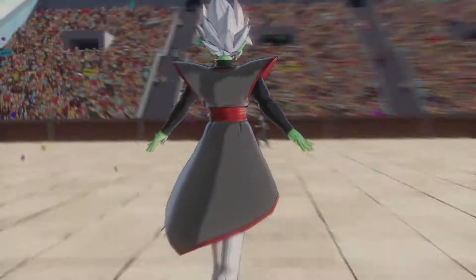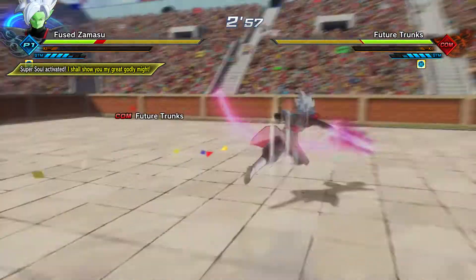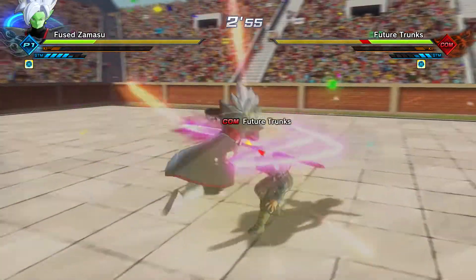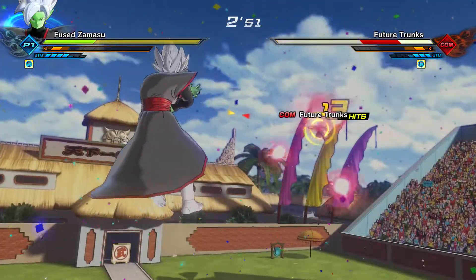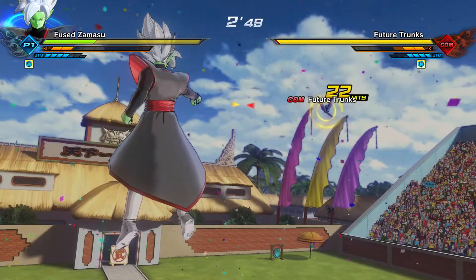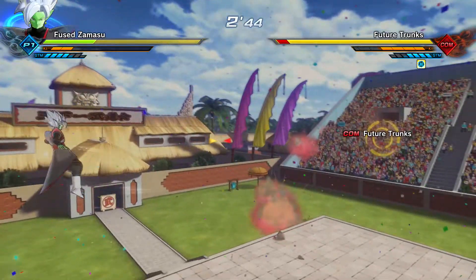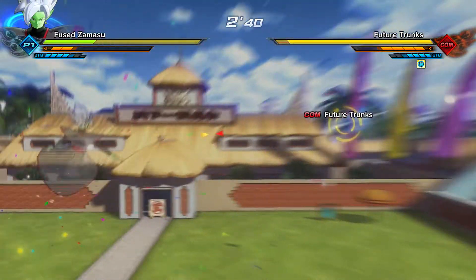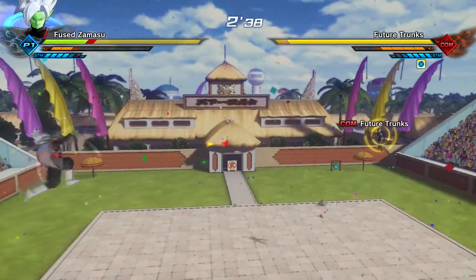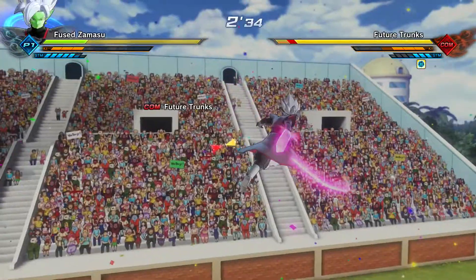There he is, too sexy. Okay, let me see how he plays. Zamasu's got the big sword — okay. That's what it means to be human. Oh my god, he is badass! Blades of Judgment — nice! Trunks is just spamming his ki blast at me. Let's see what else he has and what combos he has.